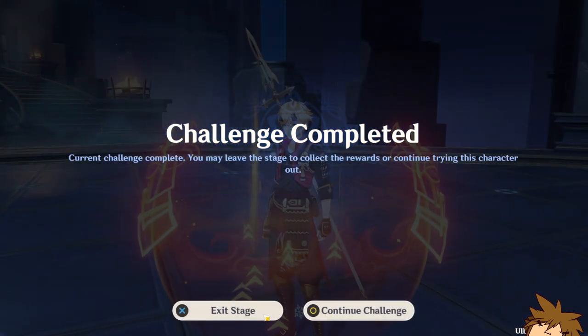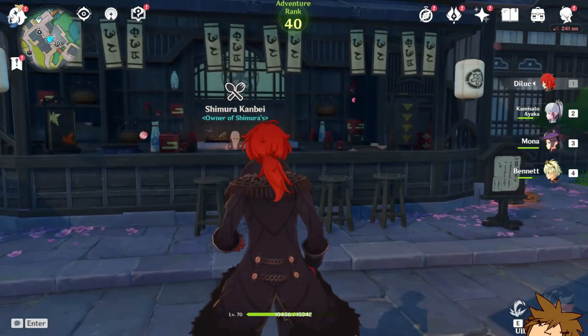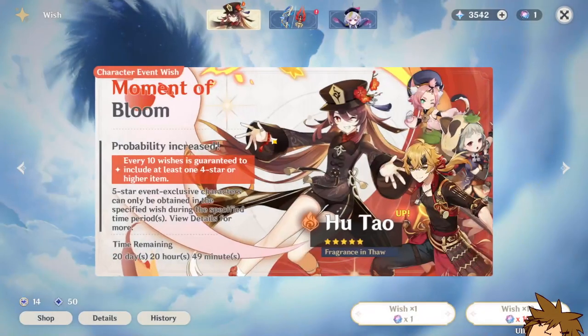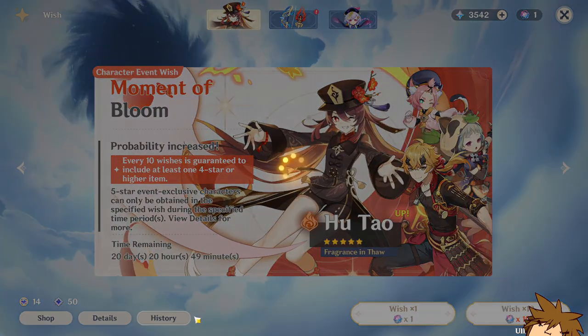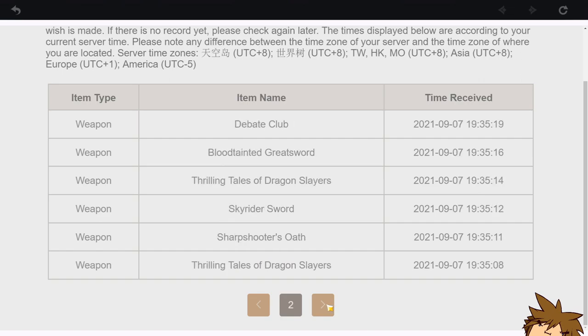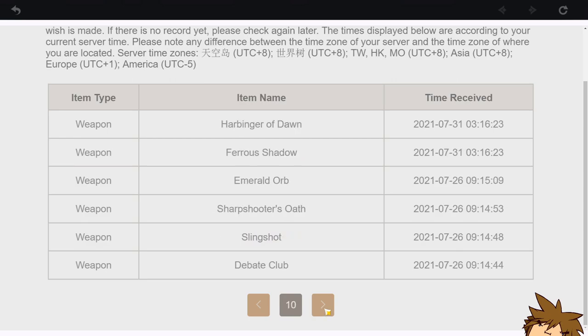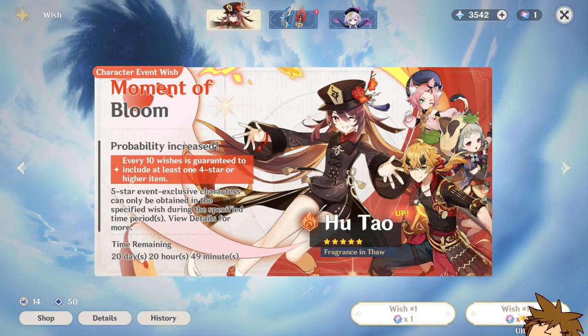Now we're going to have a little wishing session. I don't really play on this account — sometimes I hop in, do a summon, and leave. I think I'm nearing pity here. If we go over and check, we're already six pages in and we're at 63 pulls in, so maybe within two multi-pulls we get a five-star character.